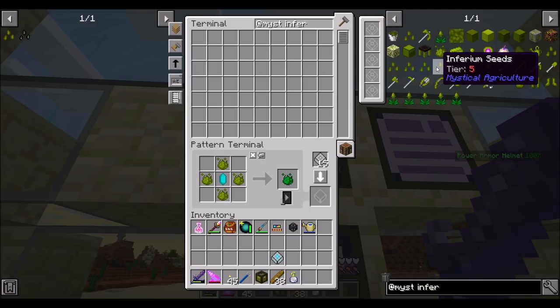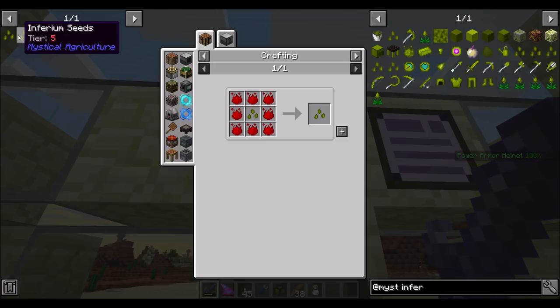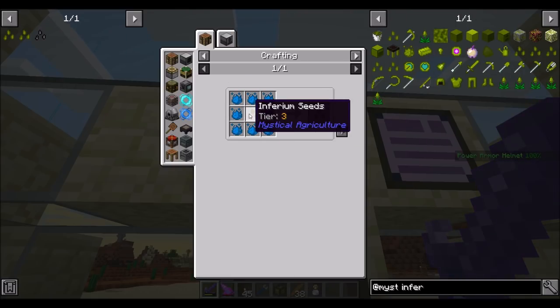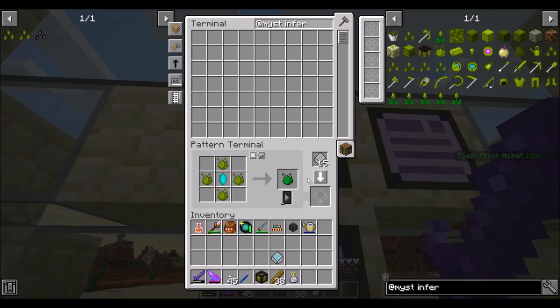Playing with Mystical Agriculture would be fun — that's Tier 5. We should look at some of these; they get really good as you ramp them up. First off, Infusion Crystals — what's involved in making that? I could totally make one of those.